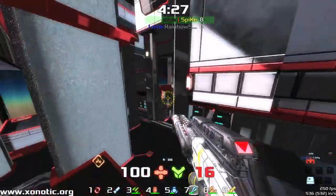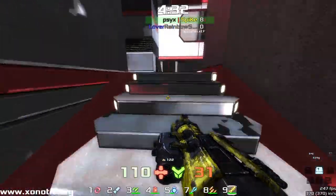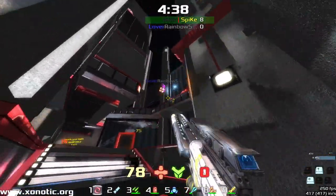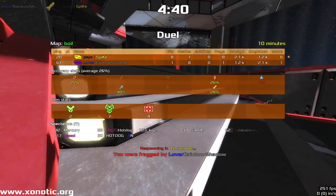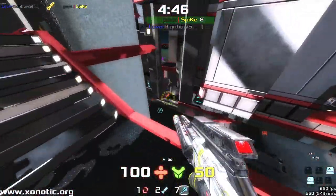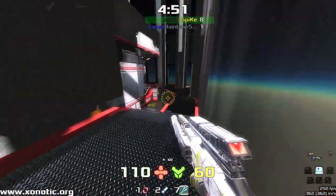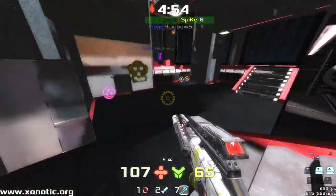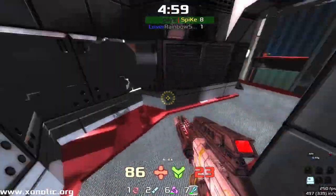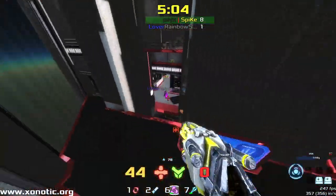Rainbow's going to pick up the mega health there — Spike not there to contest it. Beautiful air shot. Here's the blaster going up. He should be able to connect the finishing shot, but Rainbow's going to be able to make his first frag on the board in this game, almost halfway through. He's managed to connect it, but Spike should still have a fair bit of control over this map.